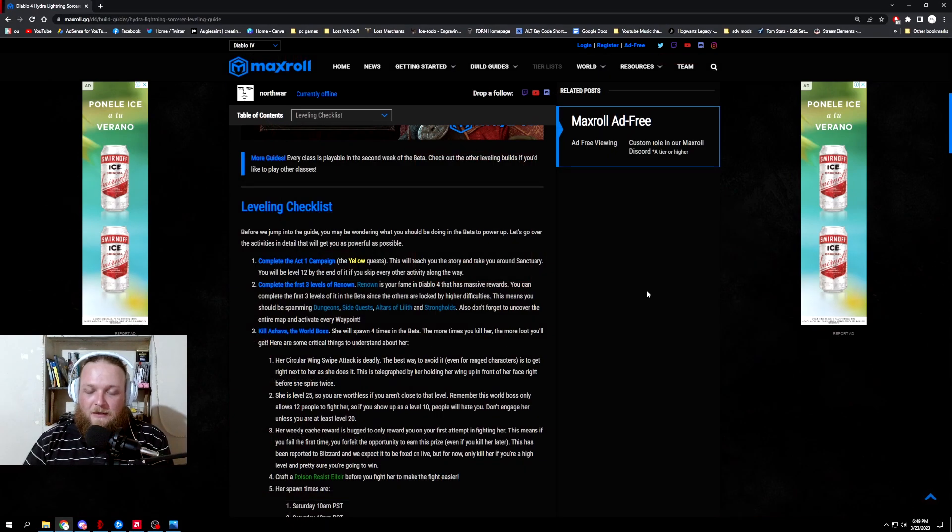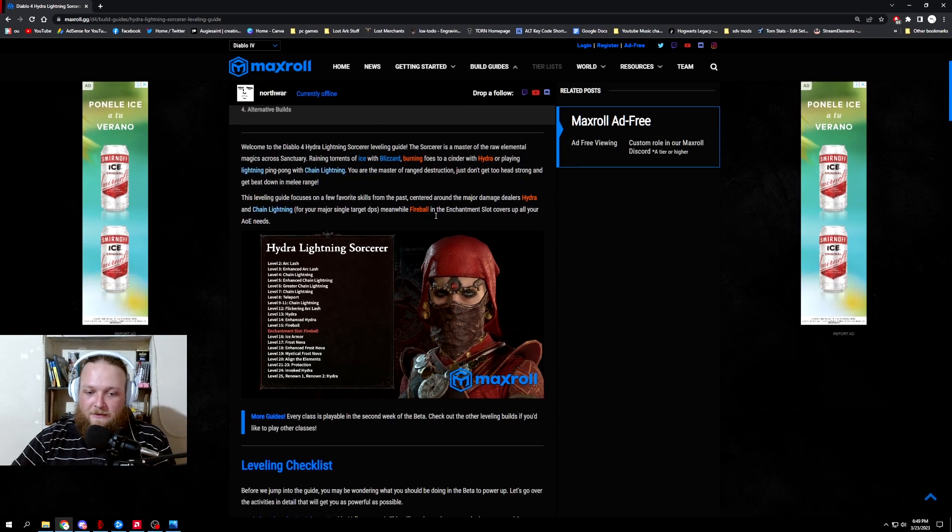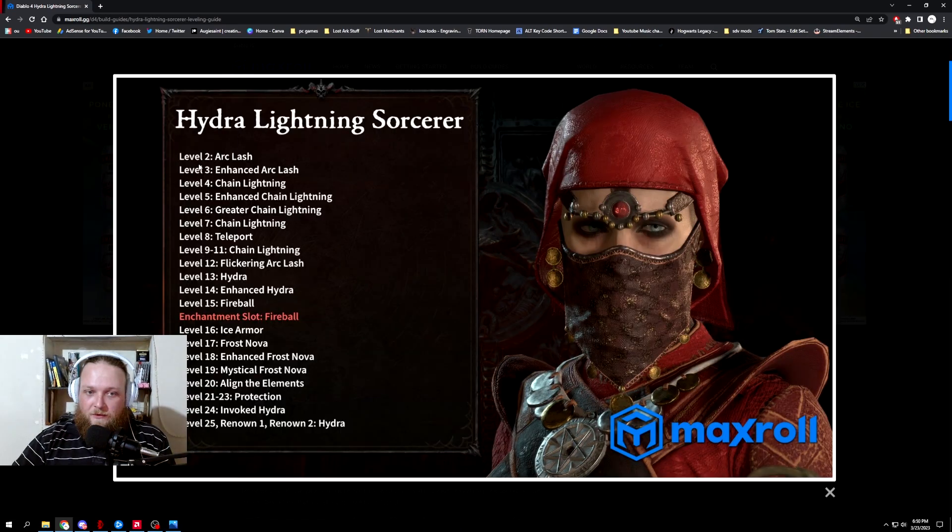I have a build guide here on MaxRoll — there are build guides for all three current classes from the last beta, and on the launch of the open beta today they should have Druid and Necromancer up as well. It's easy: open the picture and it shows you what level to take what skills. All of these builds are solid for leveling up and getting through the beta fast. The build diversity in Diablo is pretty nice — if you find a legendary that boosts something, change your build and try it out.